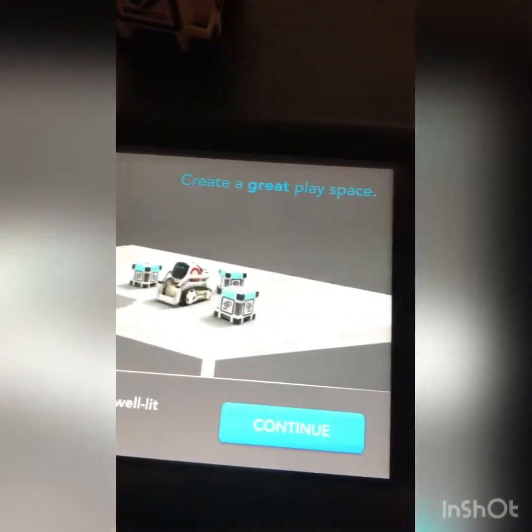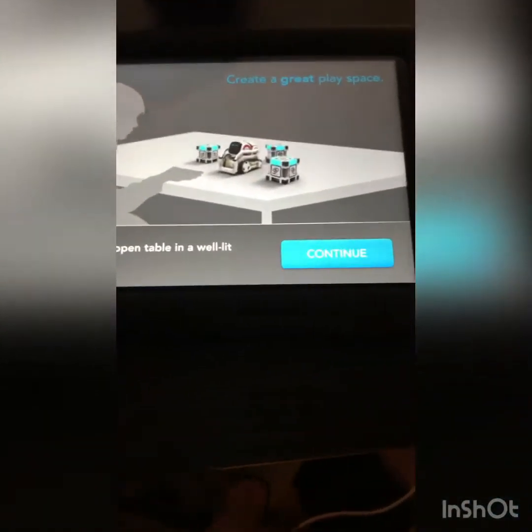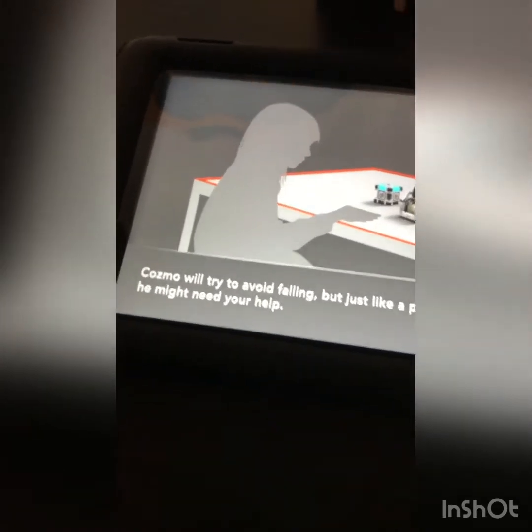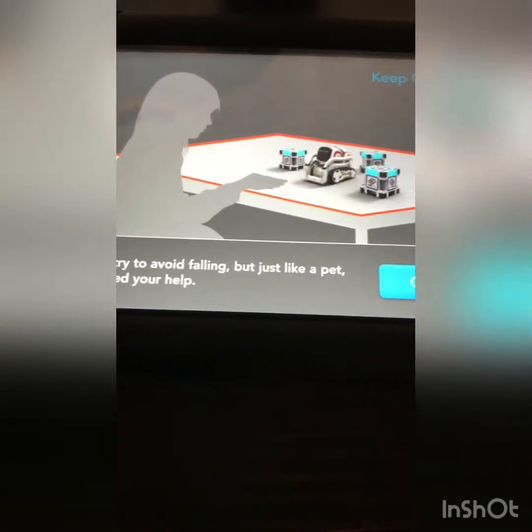My cubes aren't working, guys, so I can't do the games — most of the skills I can't do. Sorry, guys. I have to get some new batteries in them. It says 'Put Cosmo on a clean, open table in a well-lit room.' Our room's pretty well lit and we have a clean table, so that's good. Continue. It says 'Cosmo will try to avoid falling, but just like a pet, he might need your help.'